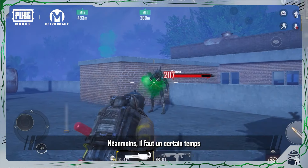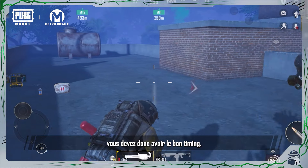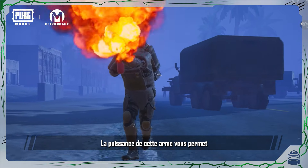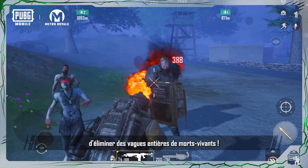However, firing the M134 takes some time to start up, so you need to get your timing right. Up next is the Flamethrower. Fire has always been effective against Zombies. This weapon's strong frontal firepower can help you wipe out entire waves of them.